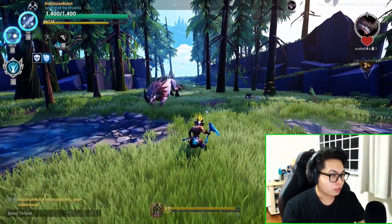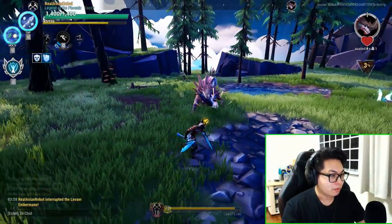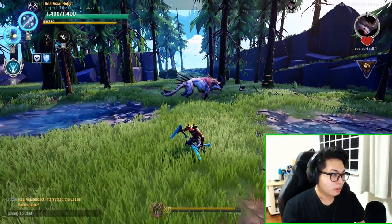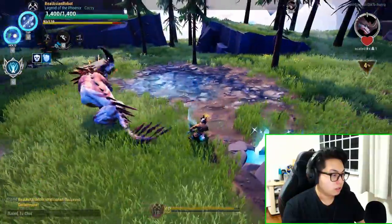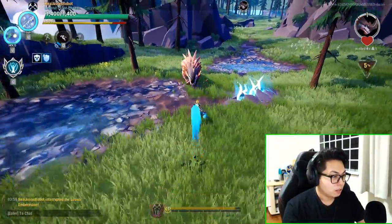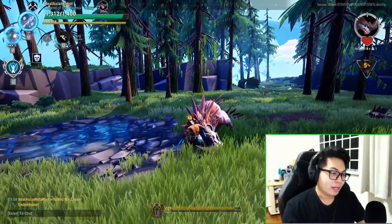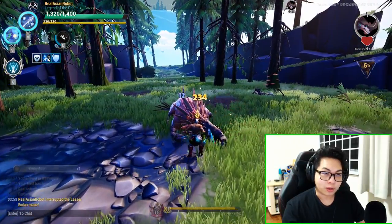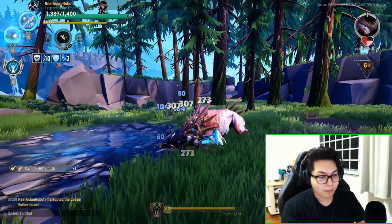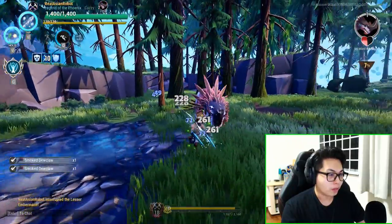I'll show you the dashing light attack technique — it's the one you see me use on stream most often. Come on Embermane — yes! That dash and light attack — you can interrupt with that. That is what I find easier than standing still and waiting for a swing. That's the ideal way to interrupt with chain blades.